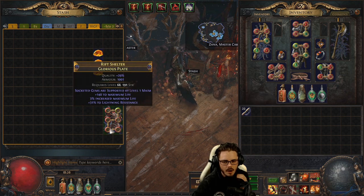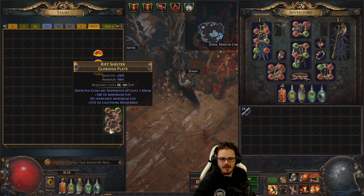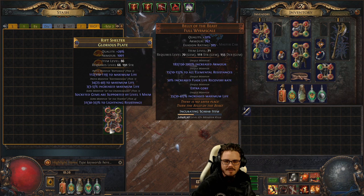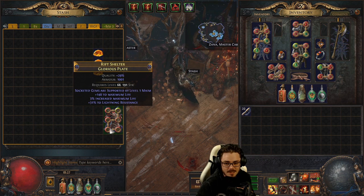The second craft lands a great result — tier 2 life, plus the tier 1 percentage life and the Maim Support suffix, along with a pretty decent resistance to boot.